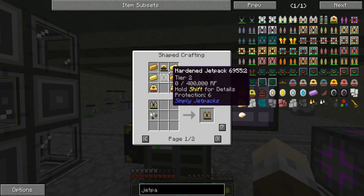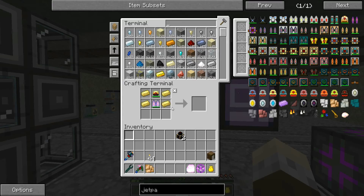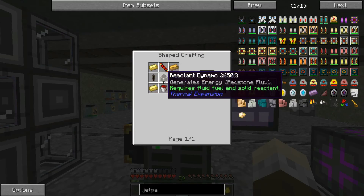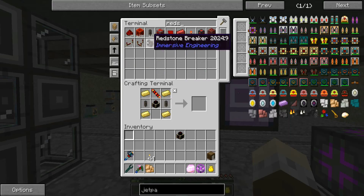The recipe takes the hardened jetpack, a redstone flux capacitor, and these thruster things. We've got everything apart from the thrusters. The thrusters need those Reactant Dynamos. And we need a couple of buckets of redstone.